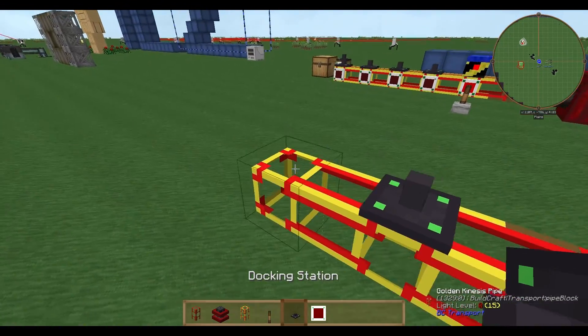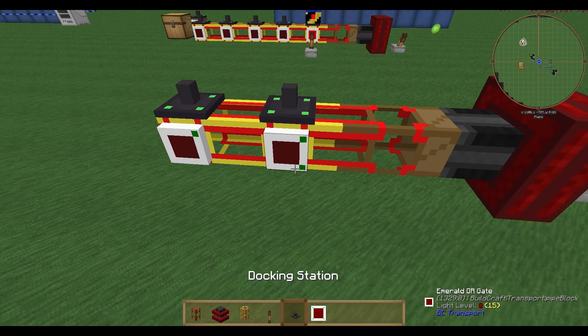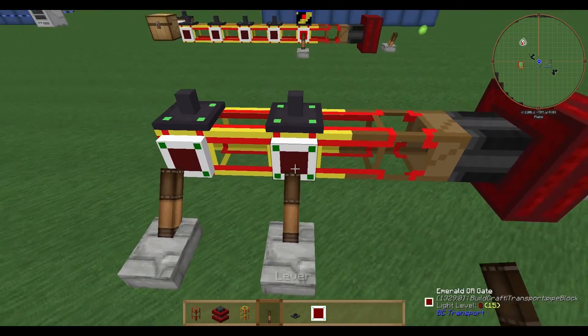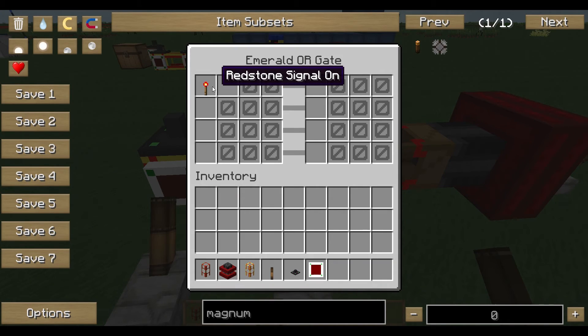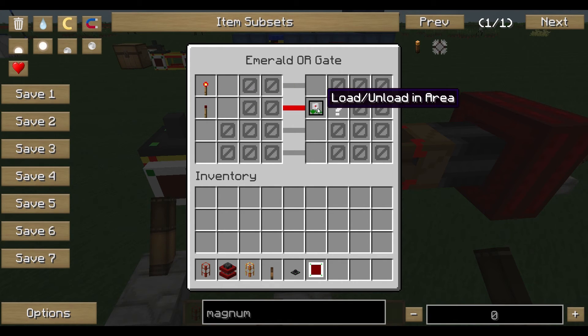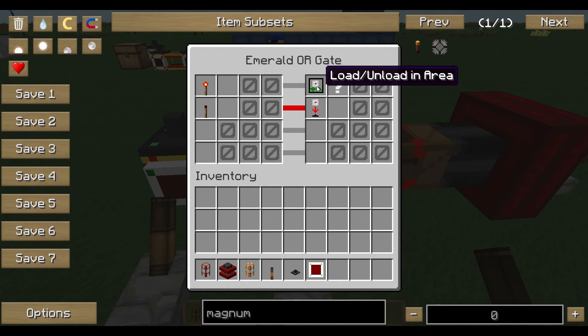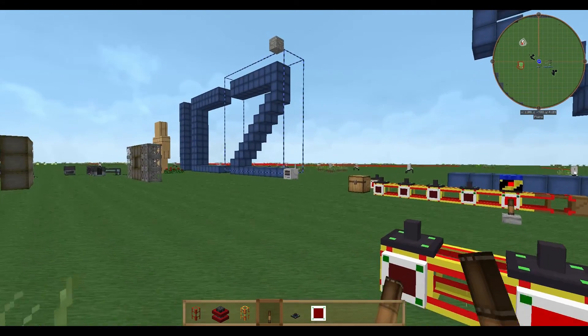So this is our basic setup with wooden kinesis pipes, golden kinesis pipes, a docking station and emerald ore gate, redstone level or redstone signal. As usual I'm going for redstone off, go to station, and redstone on. This time I just tell him to wake up - you can tell him to work in area if you want, but I'll keep it simple here.